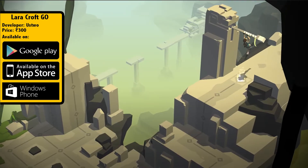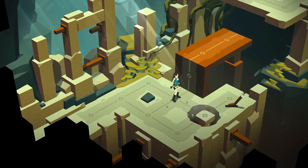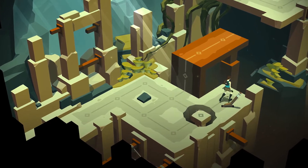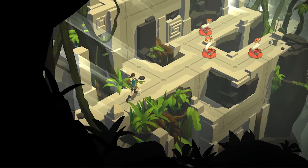Everything has a particular set of rules to it — like snakes which can only be attacked from the sides or rear, enemies that chase you, boulders that will roll endlessly until stopped, and more. Lara can use a pistol to take out some enemies, but otherwise you'll need to cleverly use the environment.